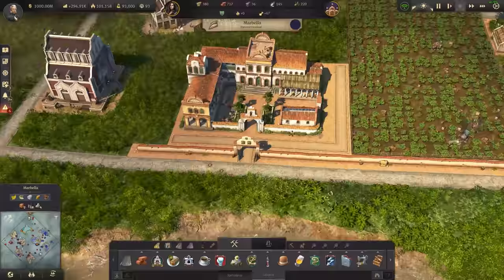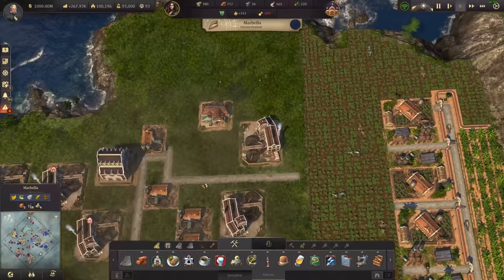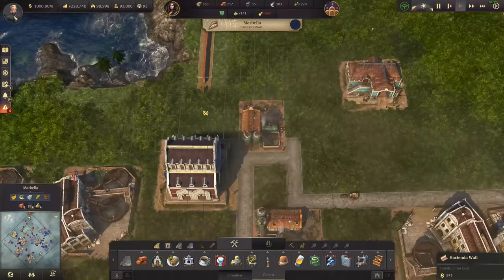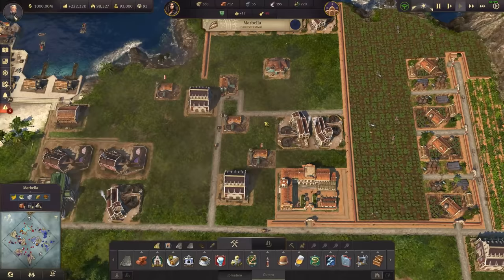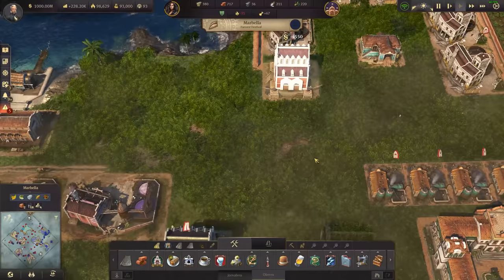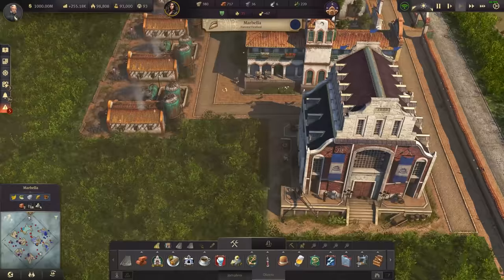I've seen some people make really beautiful Haciendas already, posting screenshots on my Discord with really intricate little farms in between little houses. I can totally see the aesthetic of blending the two together. I would love to do that, but unfortunately I need to just get the goods up and running properly first, and then if the economy is stable I'll be able to maybe mess around with a more aesthetically pleasing one. This is my version - semi-efficient but also trying to make things look good without completely sacrificing efficiency.